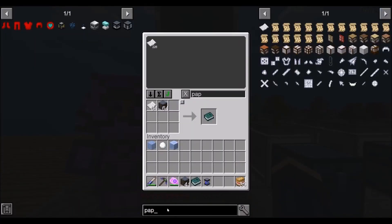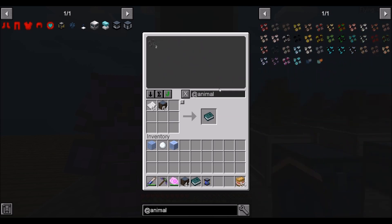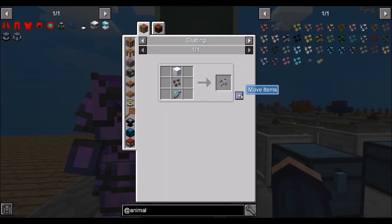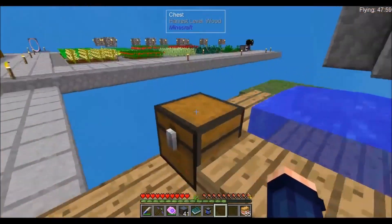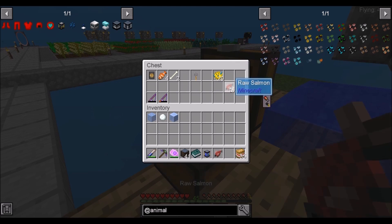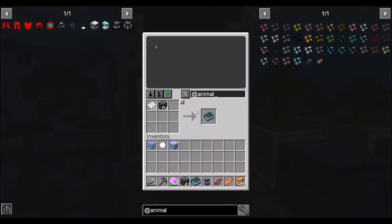Let's go ahead and go into the animal crops. Polar bear — we need fish. Do we have any fish? Will salmon work? Will clown fish work? Otherwise we probably have to go fishing again. Because I just made everything into... I cooked it and made it into leather.